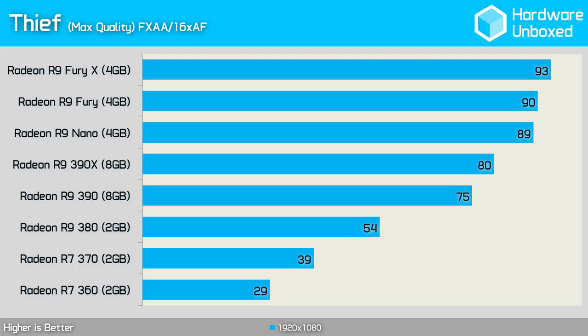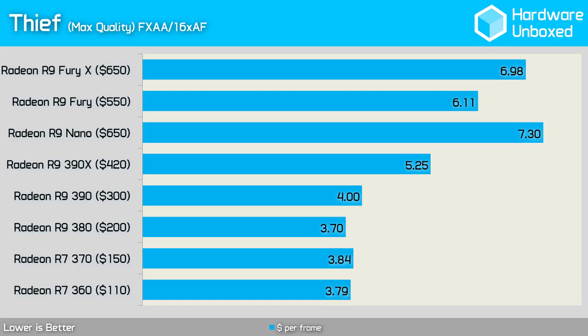Performance becomes acceptable with the 380, which averaged 54 fps, while the 390 blows the gap wide open with 75 fps. After the 390, gains are minimal, ending up at 93 fps with the Fury X. The cost per frame between the 360, 370, 380, and 390 is extremely close in Thief, with just $0.30 separating the cheapest and most expensive options. The 390X costs $1.25 more per frame than the 390, and things only get worse as we climb the AMD lineup.